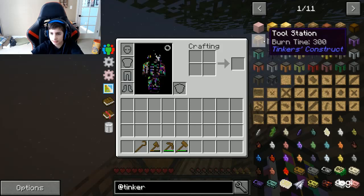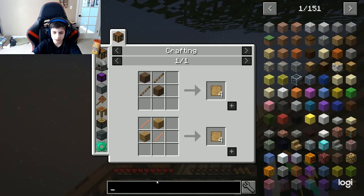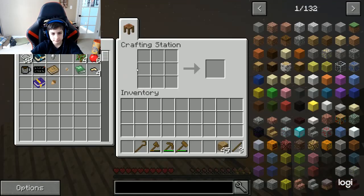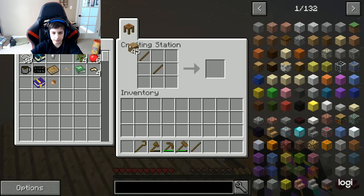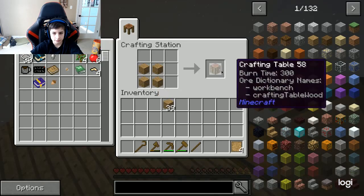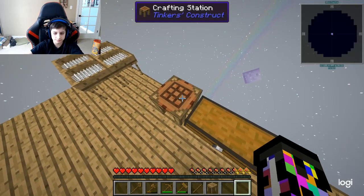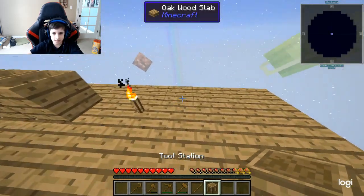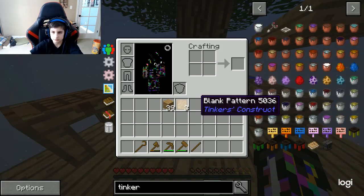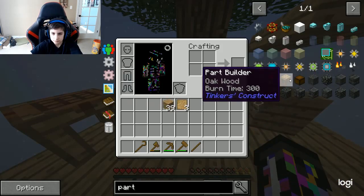We're gonna try to get all this stuff in this episode. For a blank pattern, I can pull that out of something. I can just make this, and then we'll need that and that. Now we have our tool station, which we can place down over here for now. Then we will need a part builder and a part chest.